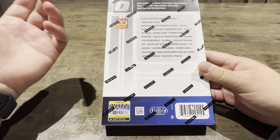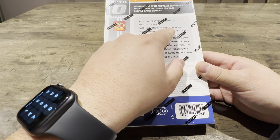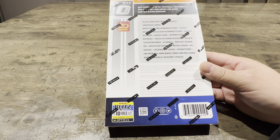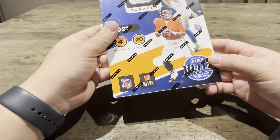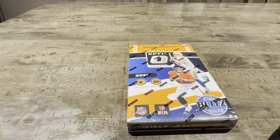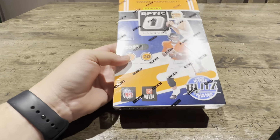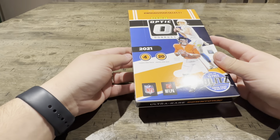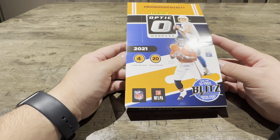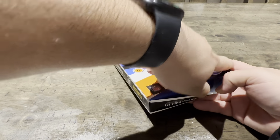So basically I think we're T-Law hunting. But basically you got your hollows. The 100 stars I think is the main parallel that I can only get from this. But obviously we want downtowns. It would be amazing. I have pulled one downtown from a hanger pack, so maybe I'll have good luck with this. We want T-Law. Justin Fields I guess has been pretty hot. I mean you have Mac Jones. We got Jalen Waddell and Devontae Smith. So let's get right into it.